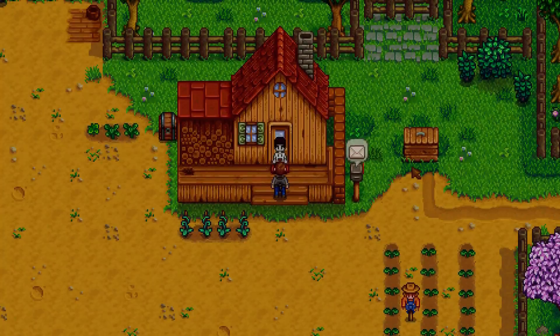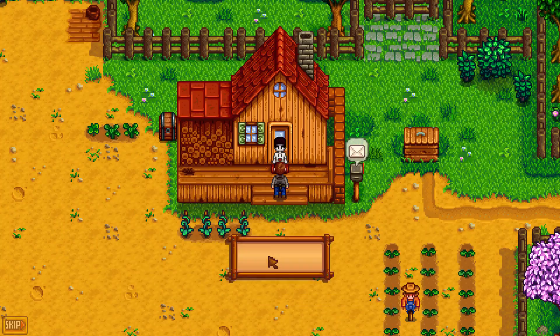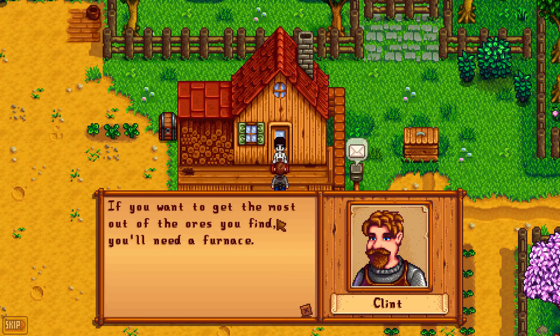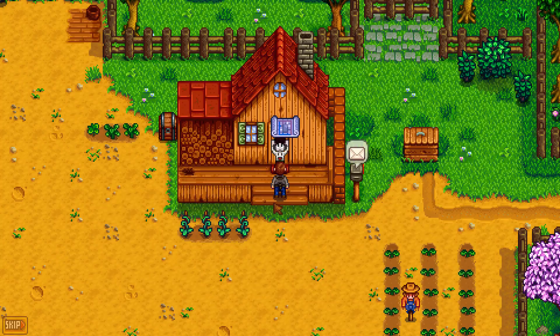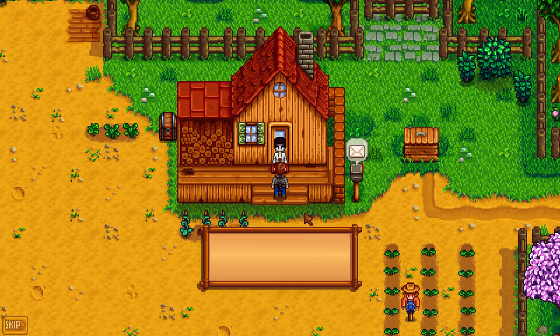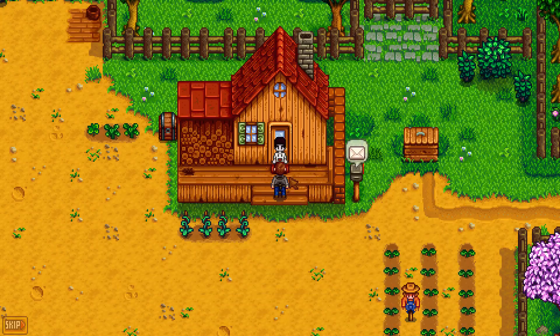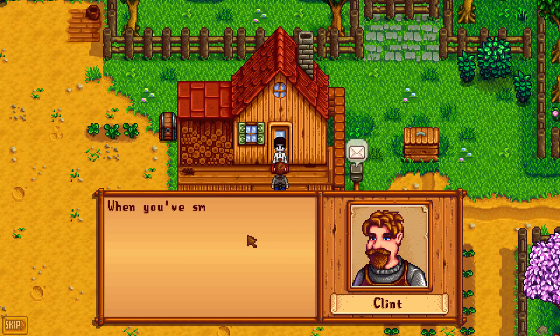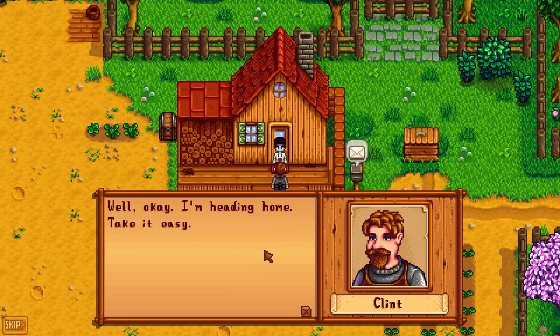Let's head outside — oh, there's someone visiting us. It's Clint. Good morning. He noticed that we've been breaking rocks open and finding ore. If you want to get the most out of the ores you find, you'll need a furnace. He had an extra set of blueprints lying around and wants us to have them. So now we learned how to craft a furnace — it allows you to smelt metal bars, which can be used for crafting, construction, and tool upgrades. When we've smelted a few copper bars, we should consider having him upgrade one of our tools.